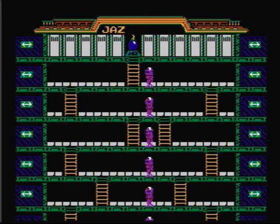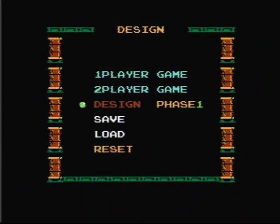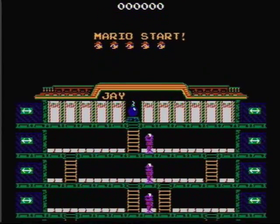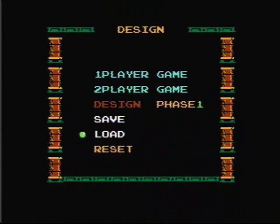You can also name your phase by hitting the start button. Once you have created a phase, hit the select button and go back to the main menu, and you can test out your phase or create another one. There is one major flaw with the design mode: it has a save feature, but this only works if you do not turn the power off to your NES. So you could have spent hours designing a very cool level, only to have it erased as soon as you turn the power off. That's very disappointing.